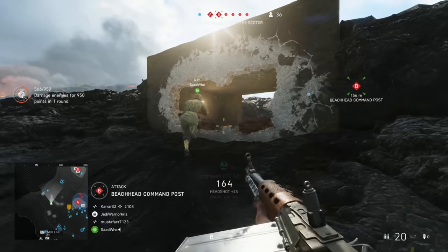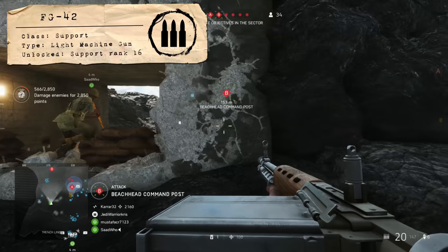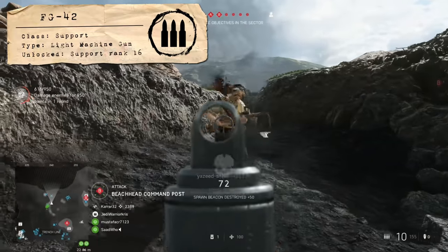How's it going guys? It's Chris here and welcome to another Battlefield 5 weapon guide. Today we're going to be checking out the FG-42 for the support class, a pretty fast firing German rifle that you'll be able to unlock at support rank 16.